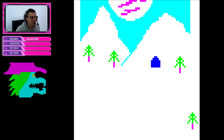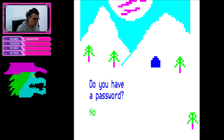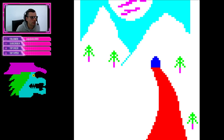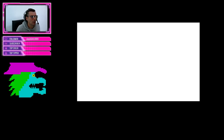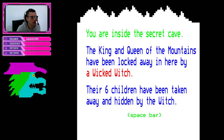Which is ear-piercing sounds. Beautiful snowy landscape. Welcome to the kingdom of the mountains. Do you have a password? No. Do you see a cave? Yes. So that password is - if you get to certain stages you can then come back and don't have to go through the whole game. Do you want to go in the cave? Yes. A red path has appeared. You are inside the secret cave. The king and queen have been locked away by a wicked witch. Their six children have been taken away and hidden.